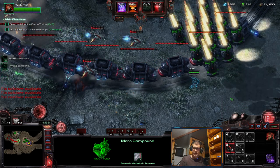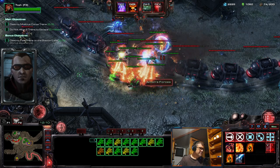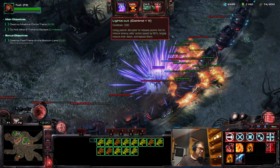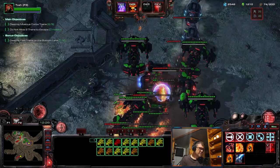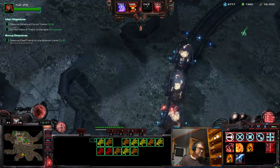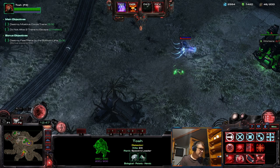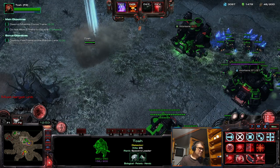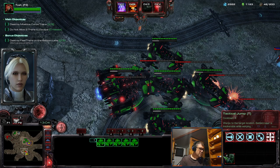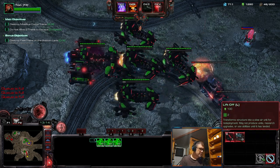Now we deploy these guys. They have a normal attack, but when you ignite them they will burn everything — but they will also burn themselves. They don't have crazy DPS, but they are efficient. Now I'm gonna retreat these guys, and they'll do bonus damage while Tosh deals with this. Might need to repair this. I'll deploy more Diamondbacks.